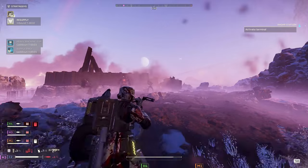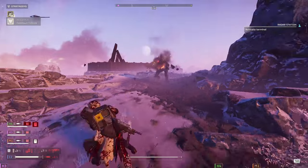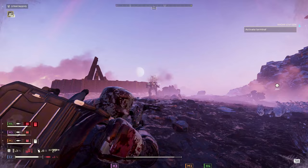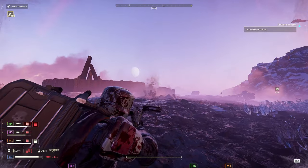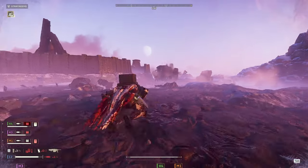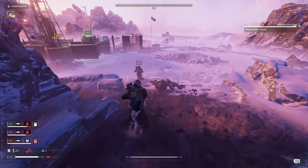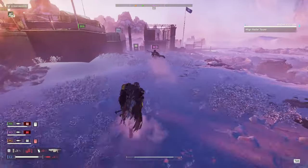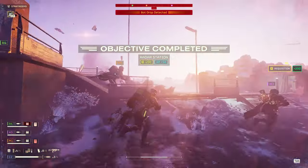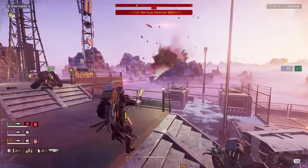Y'all see what I mean about the crossbow just being absolutely terrible against these little bots? And you can't really shoot it at the ground as well as the eruptor. But when it comes to dealing with devastators, it's pretty darn strong. As long as you bring a sidearm that can handle the little guys, you should be good. Let's go get our resupply and reload all of our stuff. This team's working together pretty well — we're not running off on our own, not trying to go in different directions. We're taking challenges on one at a time as they appear.